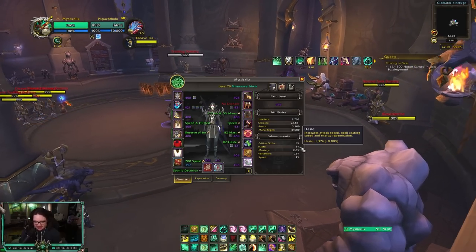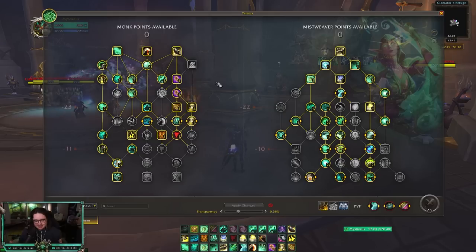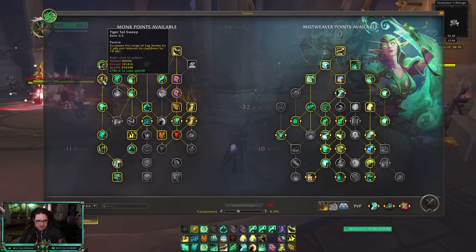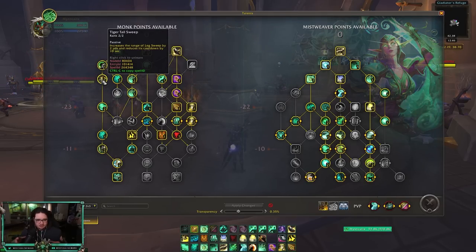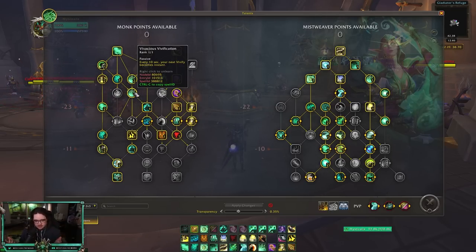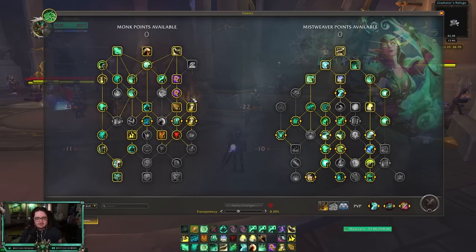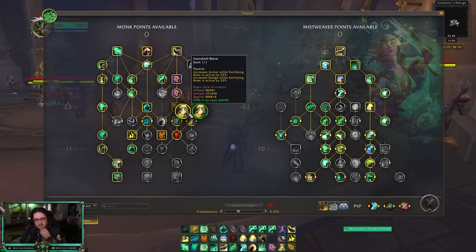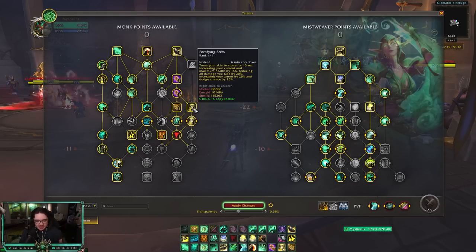Now I'll go through the monk class talents on the left-hand side and highlight anything important — the full build will be linked in the description. Nothing too crazy here: you go for shortened Leg Sweep because the cooldown reduction is really nice. Go for stronger Vivify and instant Vivify because the more instant healing you have the better. I'll show a trick with instant Vivify later. You also have your incapacitate, your kick, and Fortifying Brew.